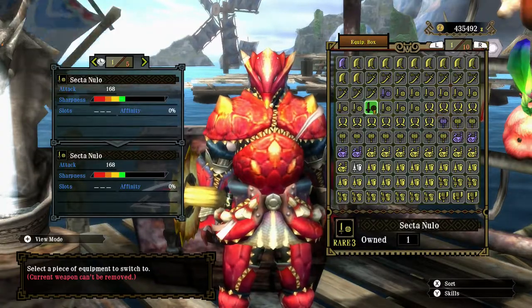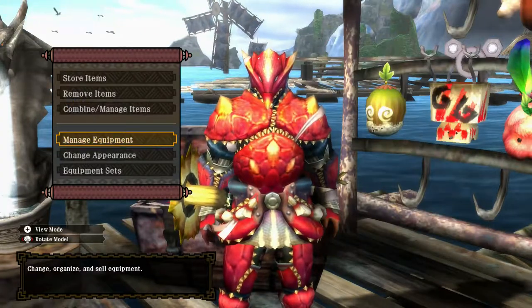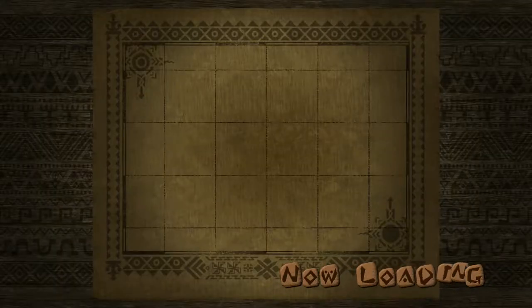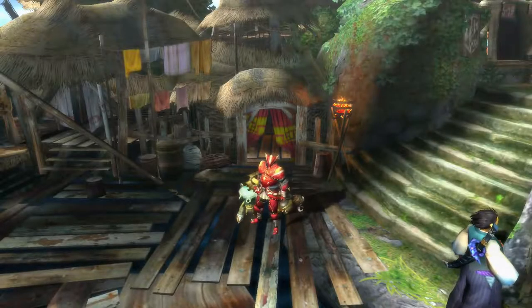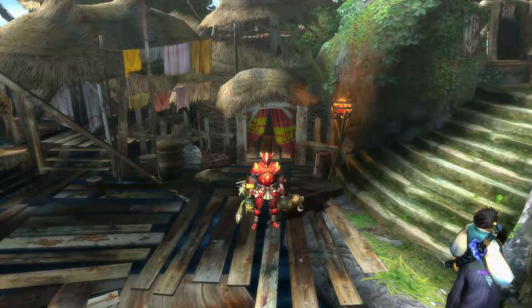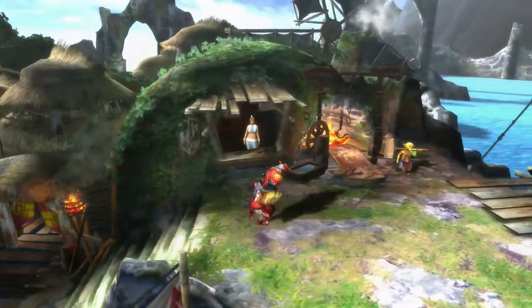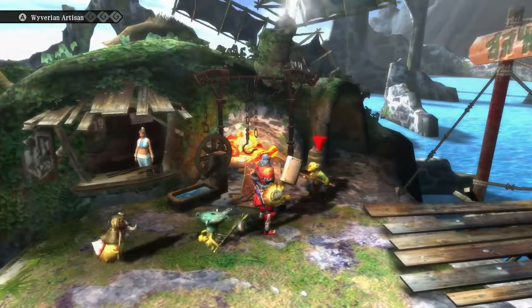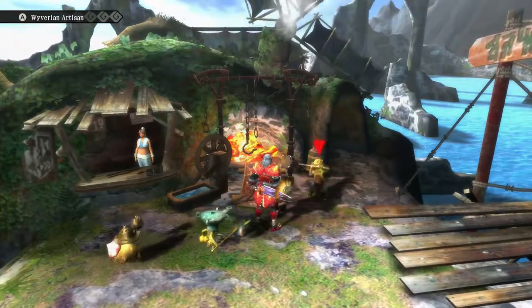As you can see I'm wearing the Volvidom armor set — one of the other Blademaster armors early on that you can acquire with Tremor Resistance. Although its Gunner counterpart does not come with Tremor Resistance; you need to take that into account. Only the Diablos Gunner set has it, so far as I've seen.